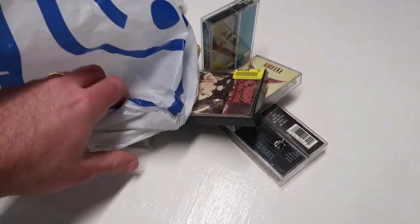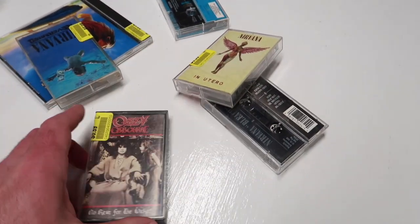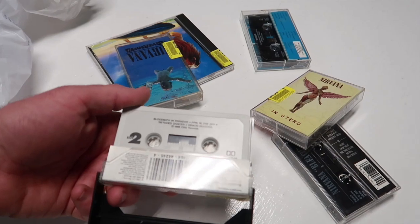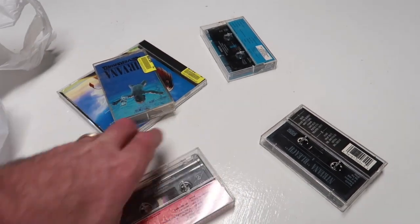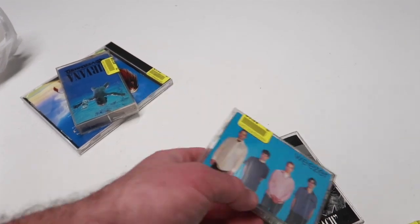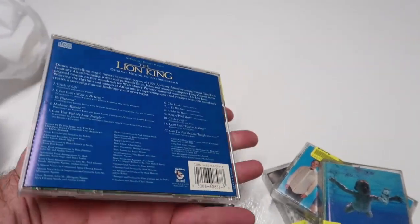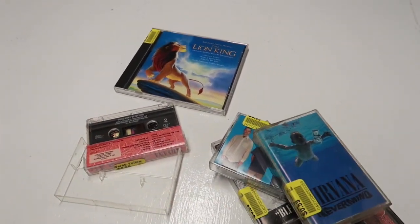I got things that I never spend time listing for sale. Found an Ozzy Osbourne cassette tape in great shape, Nirvana - the case might be a little broken - but Nirvana will certainly sell. Not sure about this other one, but the Lion King CD looks perfect. Disney - you can't go wrong with that. After this clip I'm going to photograph these and get them ready for sale.